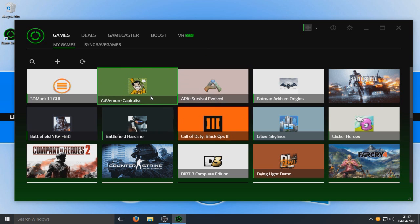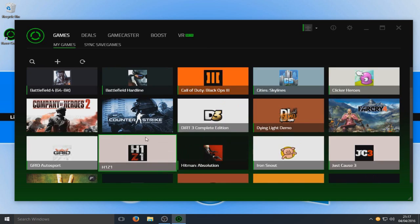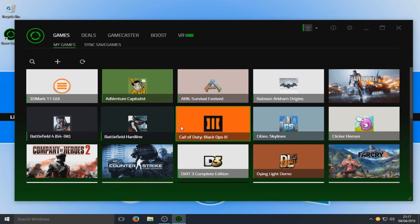As you can see here, it's got all the games on my computer — every single game that I've got installed. Basically what you do is click on the game that you want to launch, and then it'll run a couple of processes and free up some memory and disable a couple of services and so on, so your game runs smoother.